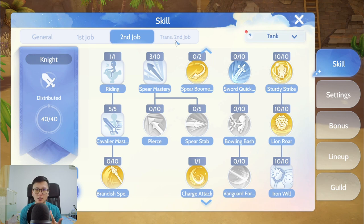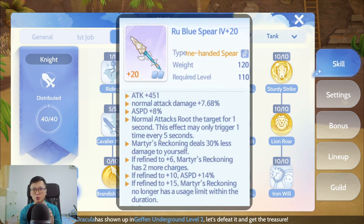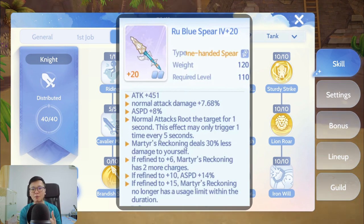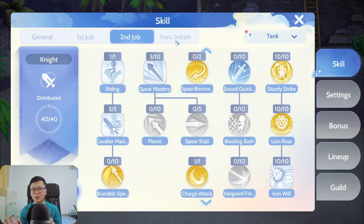For the Sacrifice build, which I'm personally leaning towards, I need a +15 weapon. The reason is simple: with a +15 weapon, Sacrifice is no longer limited by a set number of hits before you have to re-cast it. Instead it becomes duration-based. For people unaware, without the +15 refinement you have a limited number of hits before you have to re-cast Sacrifice to retain the bonus attack.